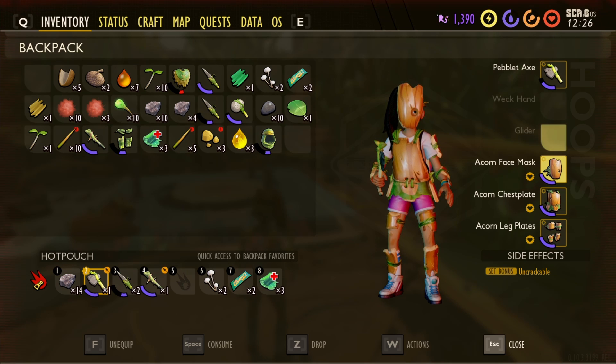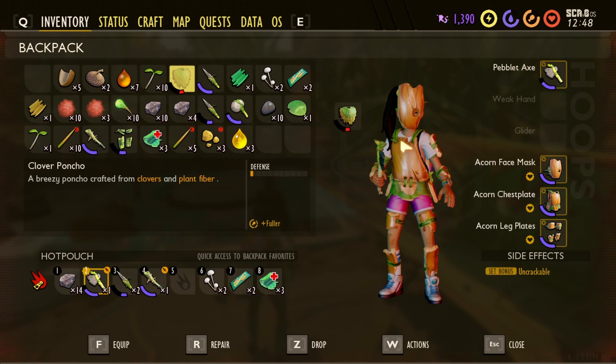Now what if I take this off - I don't get the set bonus but I still get some max health. I'm not sure what the Uncrackable set bonus is - let me look that up real quick. 'Uncrackable increases the amount of times a player can block repeated attacks.' Wow, this armor is very valuable for being easy to acquire early game - the only thing required is a peblet hammer. So we can block repeated attacks - that is pretty awesome.